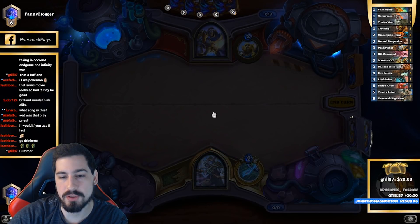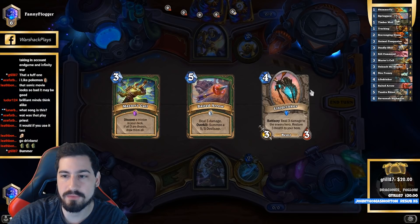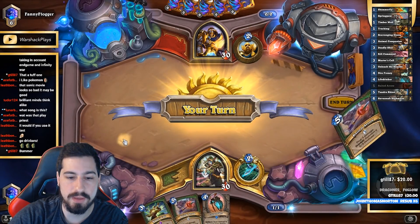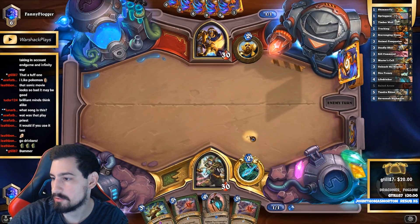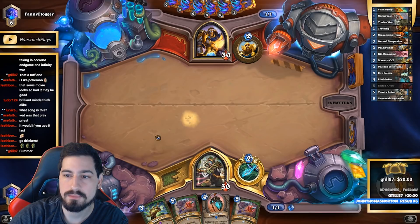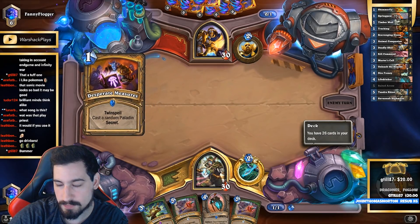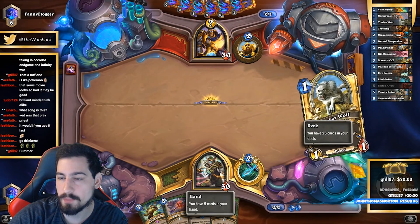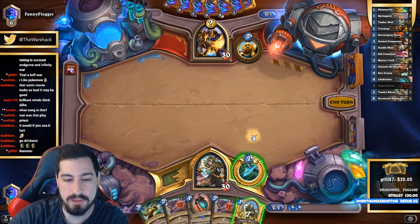It comes down to draws. If we would have drawn Spring Paws or earlier game stuff, but when you draw both your Savannah Highmanes, a Tundra Rhino, and your Baited Arrow — that's every high-cost card in your deck. We have two Baited Arrows, two Tundras, and two Savannah Highmanes — that's six out of thirty cards, and if we have eight cards in hand and four of them are those, it's rough.